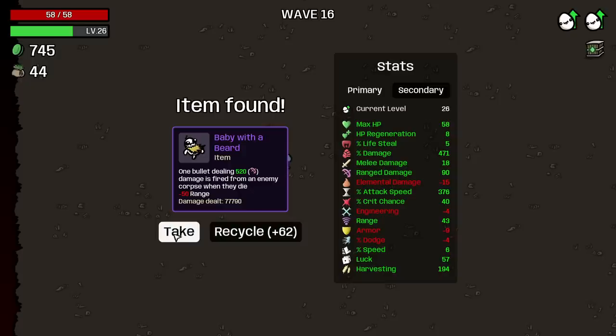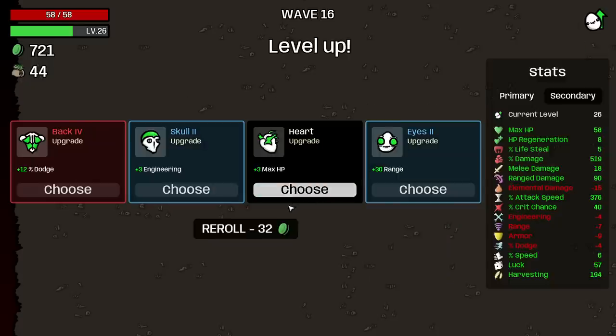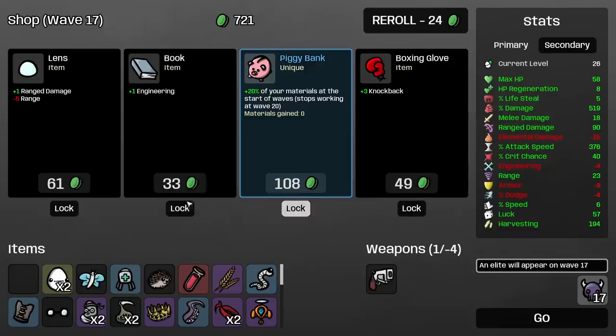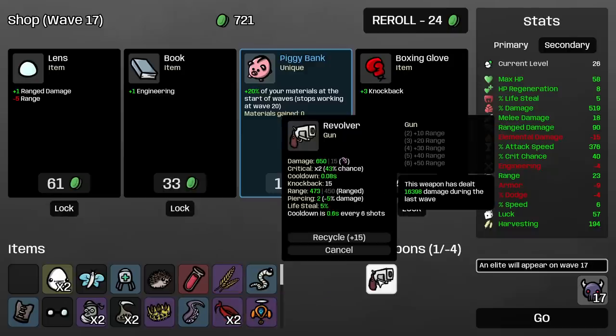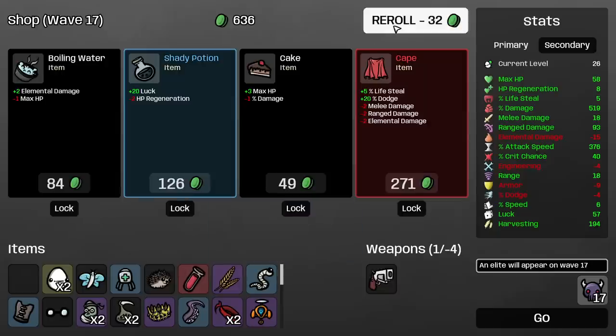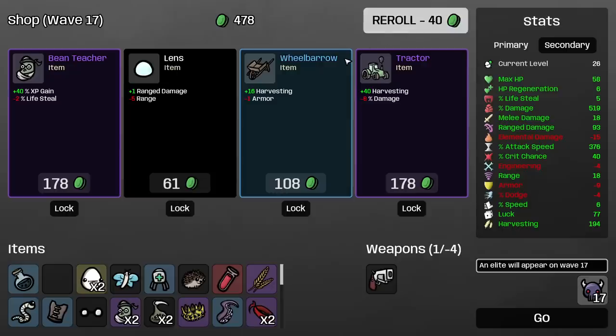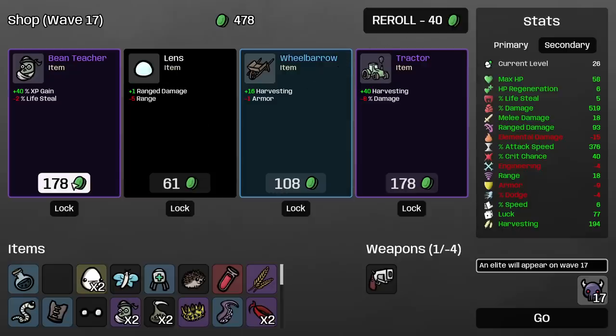A second baby with a beard? Fine. Percent damage. I'll fix my range. We only have minus 5% damage on piercing. Cape is not bad. I'll take a shady potion — regen potion. It's a bit silly. Minus 10 armor — minus 10, bring it.